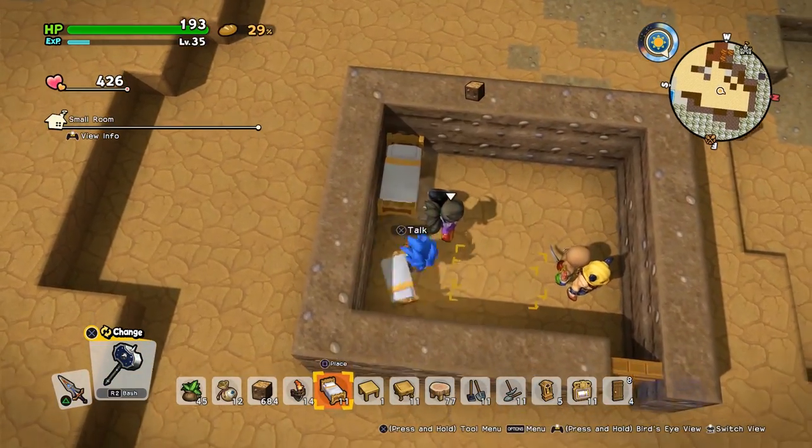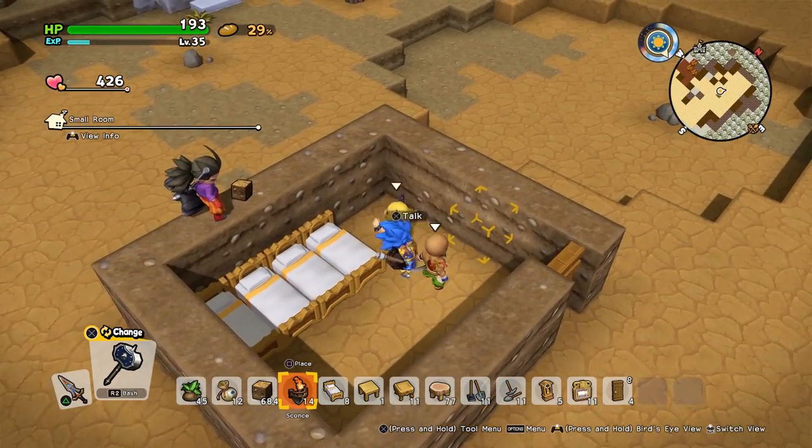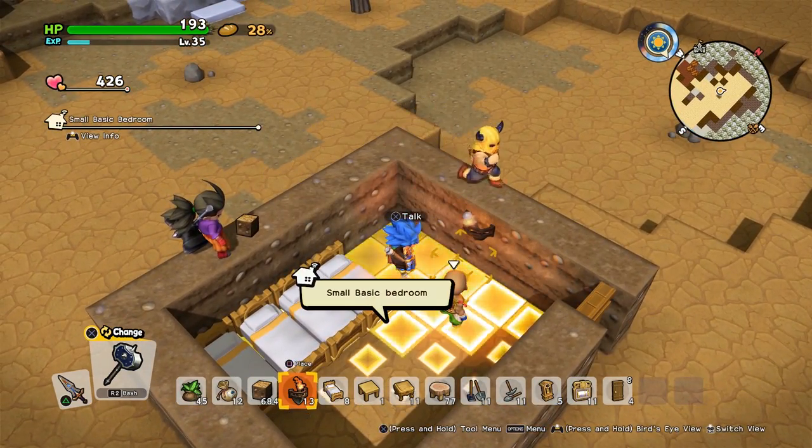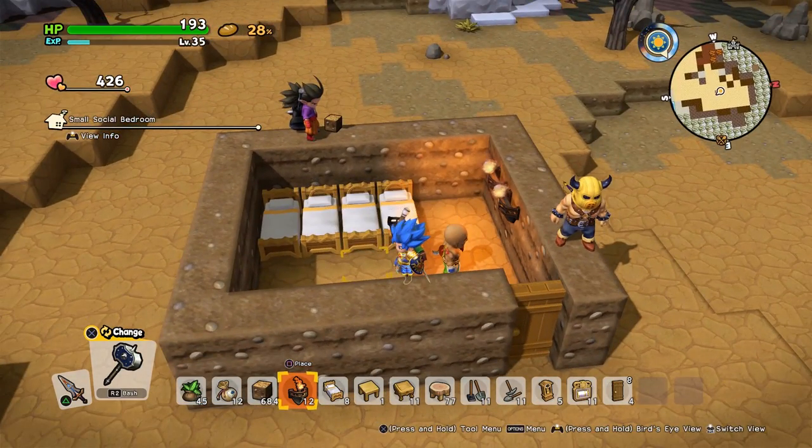Next up we are going for the social bedroom. This requires four beds, as you can see, and any light source. We are using the sconces once again, but you have to make sure that you put two light sources. And there you go — a small social bedroom.